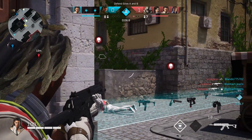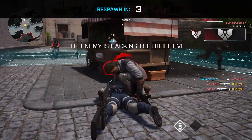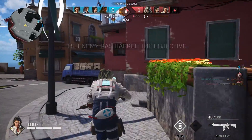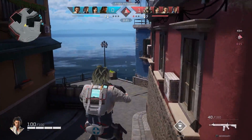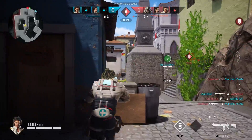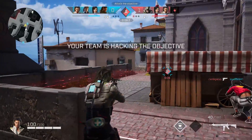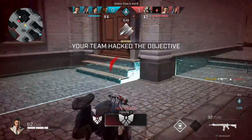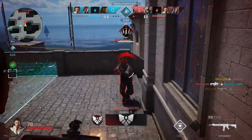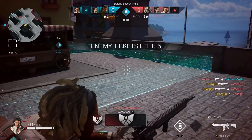Do not switch your sensitivity constantly. Don't jump from four to ten to four to eight — just stay on one for like 10 games. If your KD drops even lower than normal and you notice your recoil is very high and you can't control it, go down one. If you're on eight and it feels too fast, go to seven, then six, then five, and keep going until you find the one that works best.